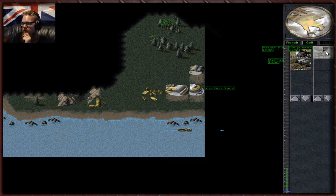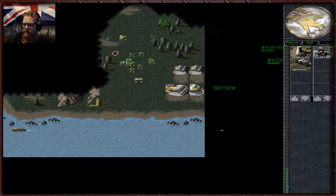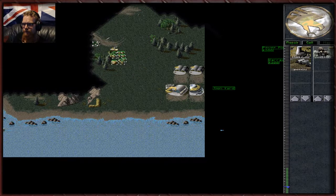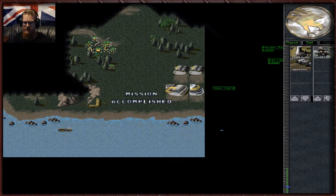We can now train units. If we build another barracks the train speed is faster, and we can designate primary buildings — choosing which one we want our men to come out of. Anyway, enough — let's go hunt down the rest of these Nod forces. Come one, come all. Lead sandwiches for everybody.